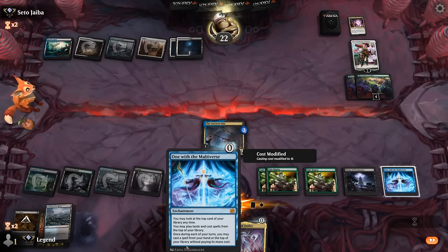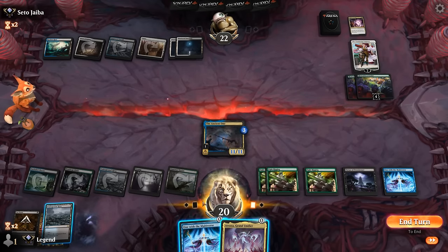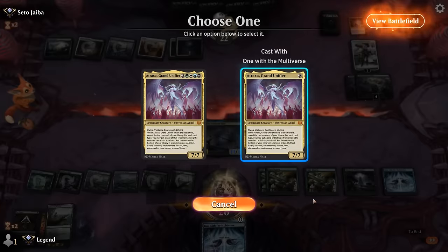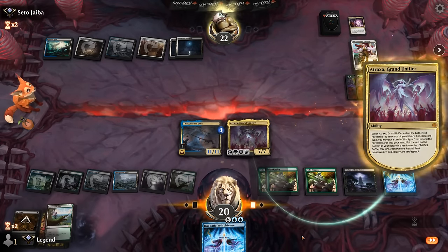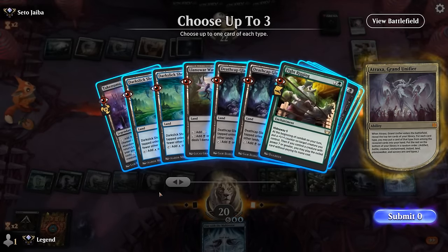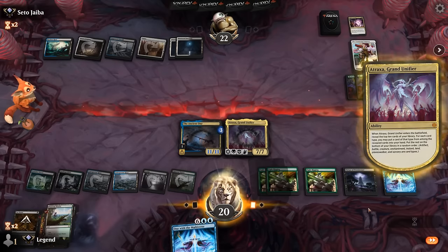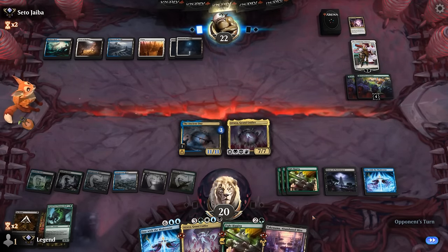We could go One with the Multiverse for free and then play Atraxa for free — but on the off chance our opponent has something like Farewell, maybe just play Atraxa and save the other One with the Multiverse in hand. Since we're close to being able to hard-cast One with the Multiverse, Abandon Mine can maybe destroy something. Enchantments and then a creature — grab Atraxa since we can play that off another One with the Multiverse. We're in pretty good shape if we can dodge Farewell.